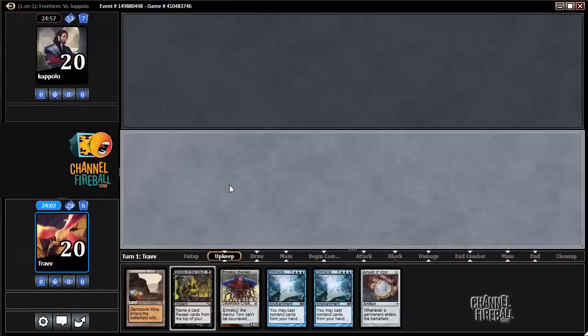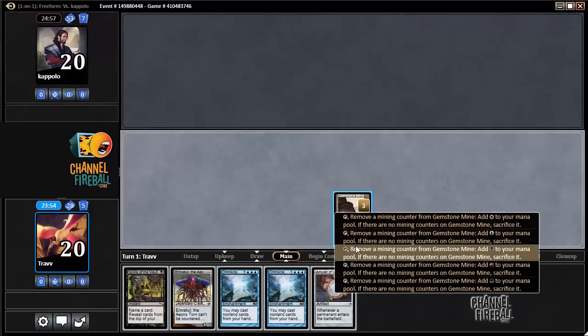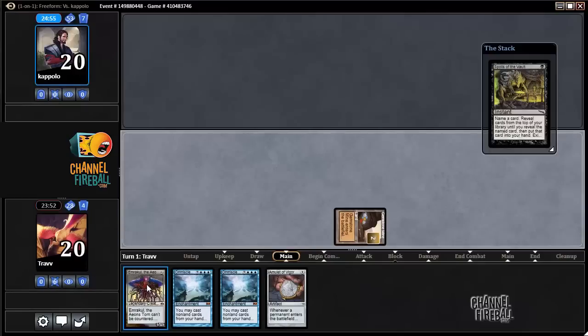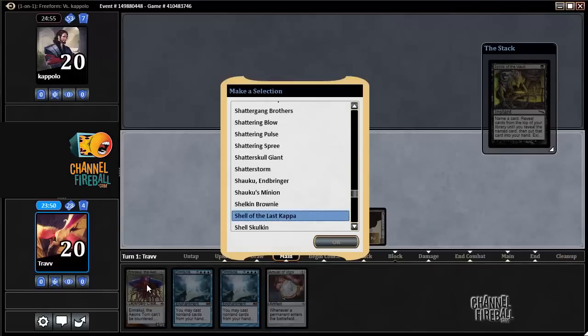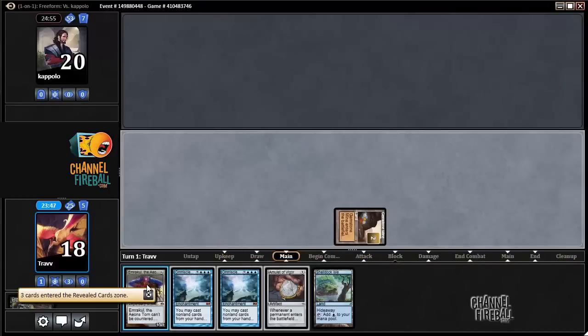It's not great, but the game plan is to Spoils for a Shell Dock Isle turn one. I guess we should play that now — there's a chance of dying. Shell Dock Isle. Shell Dock Isle. Nice.